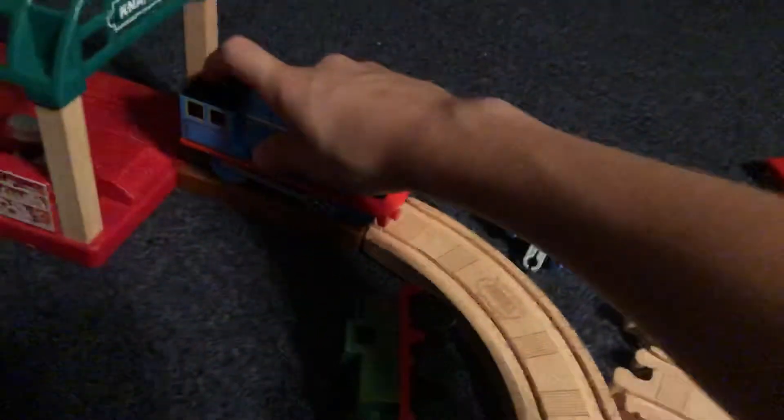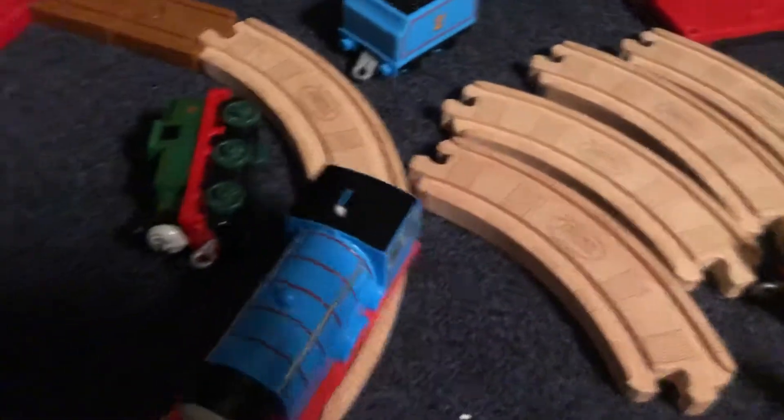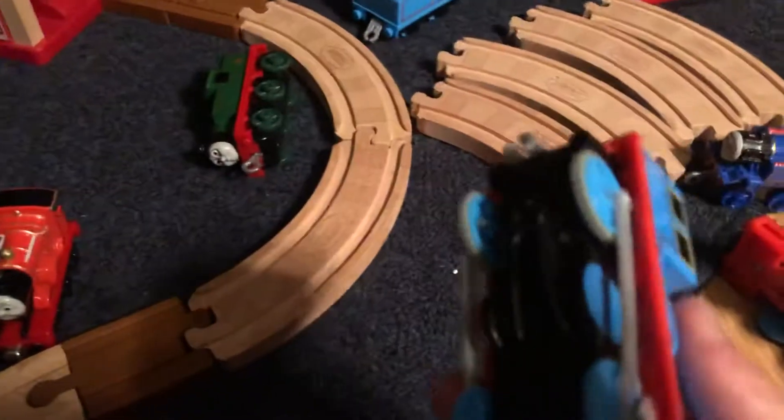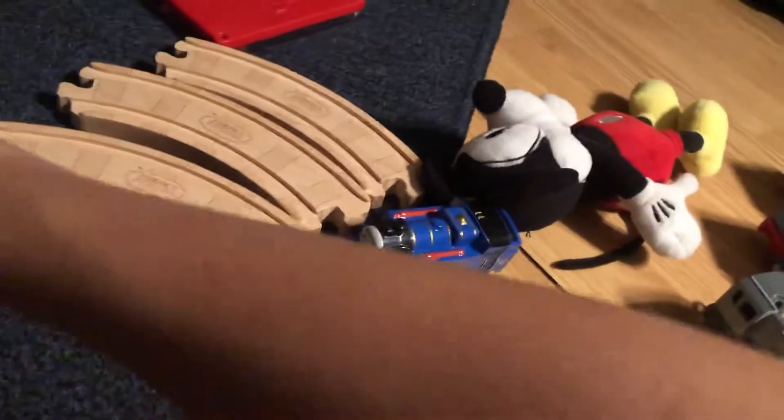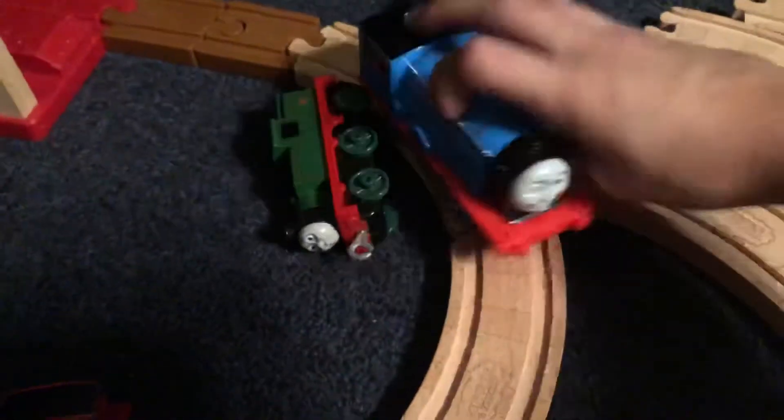Let's talk about Trackmaster 2 — let's get Trackmaster 2 Edward here. So I can get past the track mostly because they have these parts that are really high, and this time that's actually good because even though I hate these things, they won't make it derail. But if it was made like Trackmaster 1, yeah, it would probably collapse.